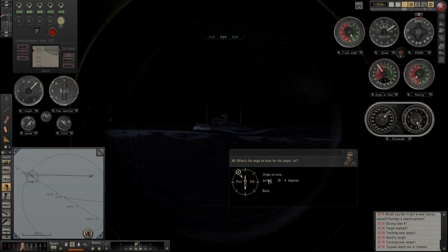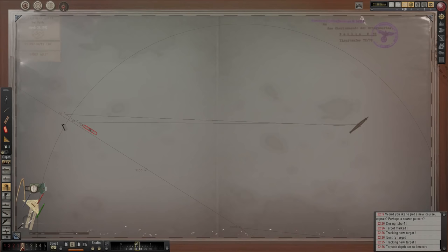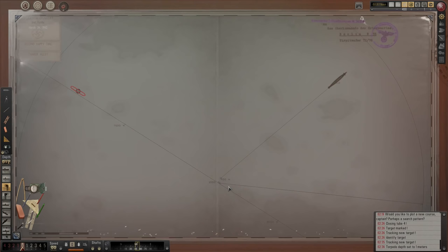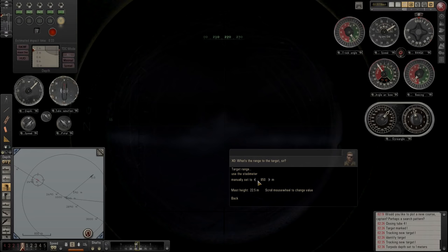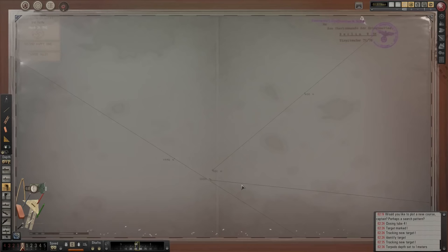32 — okay, it never wants to play ball, does it? 32, that's roughly in. Speed seven knots. Get rid of these calculations. Range — she's currently going to be 1,250 but she's going to be about 500 meters. So we can do about a 500 meter shot, which should be okay. We set the range to 550 for now.